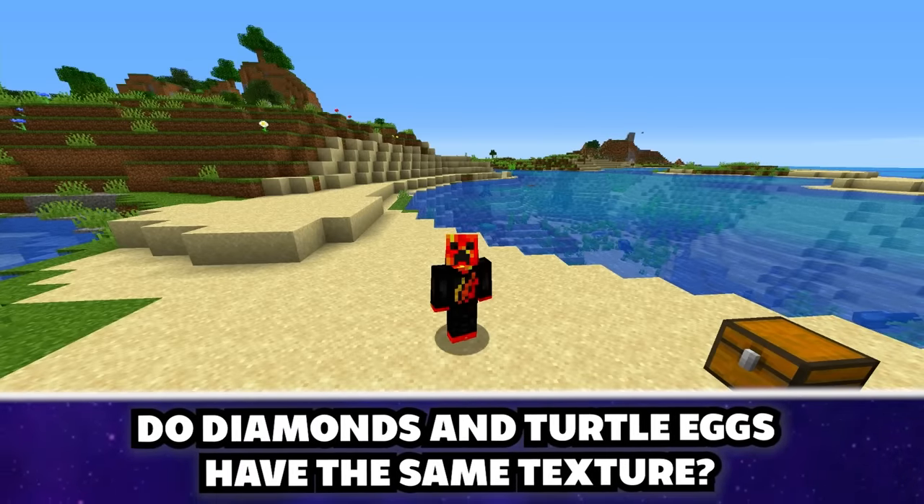Withers will not spawn in snow biomes — it didn't spawn on snow, but once you break the snow around the soul sand, it does spawn. Using an anvil, you can combine two different types of armor — doesn't work, busted. White tulips don't give you white dye — confirmed, they give you light gray dye, not white.